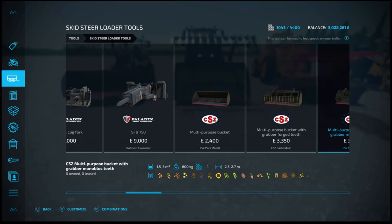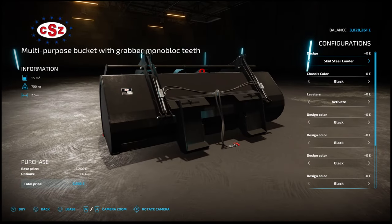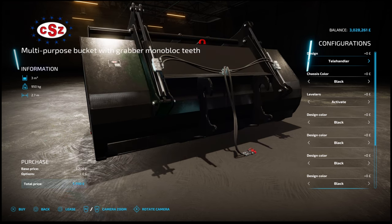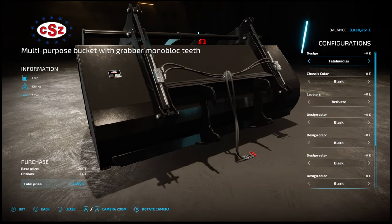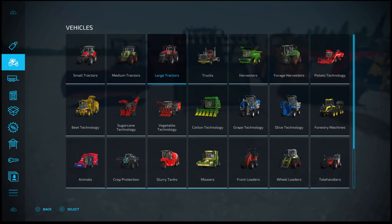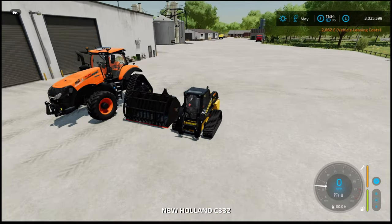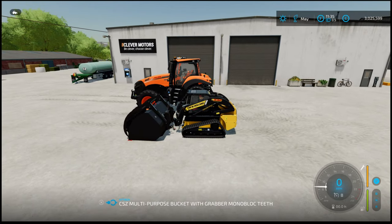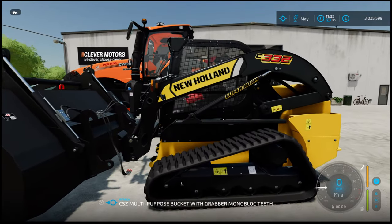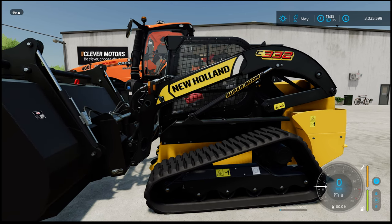You can find these under your store tools - under front loader, wheel loader, telehandler, and skid steer tools. For example, under skid steer tools, you can use any of the capacities from one and a half to five thousand litres with this multi-purpose bucket. That will have the specific attacher for the skid steer, and you can change it to whatever size you want. When you attach it, it has an adapter bracket that automatically comes onto it.